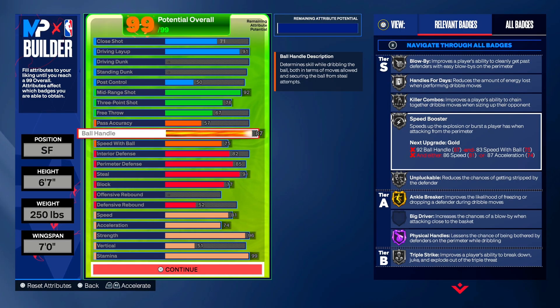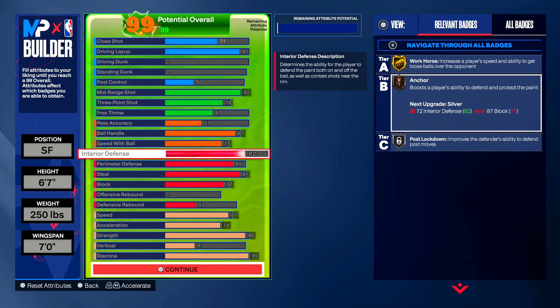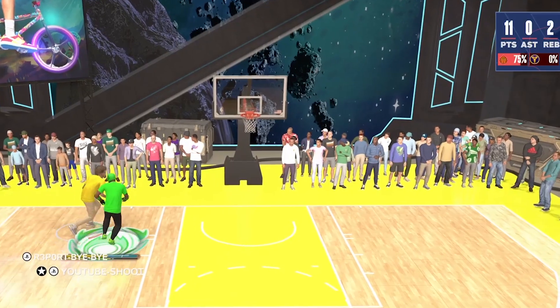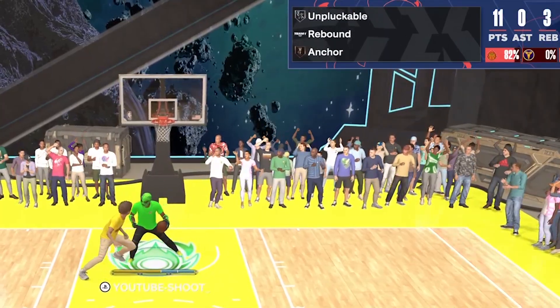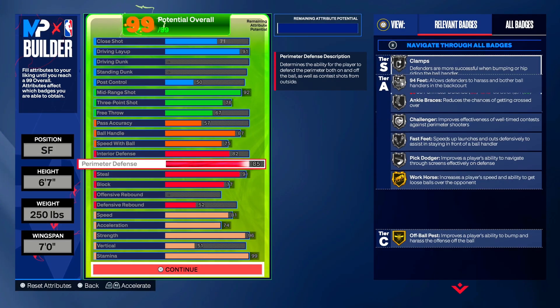Next is interior D. The reason I went with 82 interior D is to get anchor — even anchor on bronze makes a huge difference on the 1v1 court. The reason I went six-seven is because you can't get anchor at any other height — six-seven and above is when you get anchor. So this gets stops in the paint; nobody is gonna drop step me.